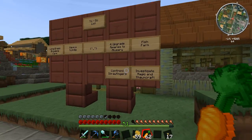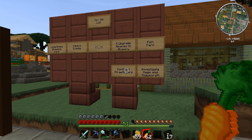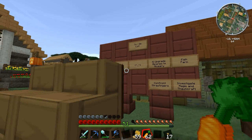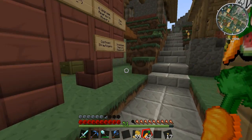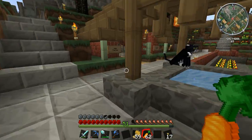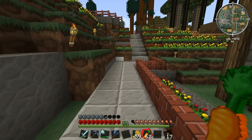Let's take another look at this to-do list. Confront Straw Fingers - I'm going to wait on that because I don't want to mess with that guy. The fish farm is how we said we were going to get squids, and of course a long grass breaking farm - something I can probably do. But first things first, let's look into getting an alveary upgrade to my beehives and check how the bees are doing, because I haven't seen these guys for a long time.